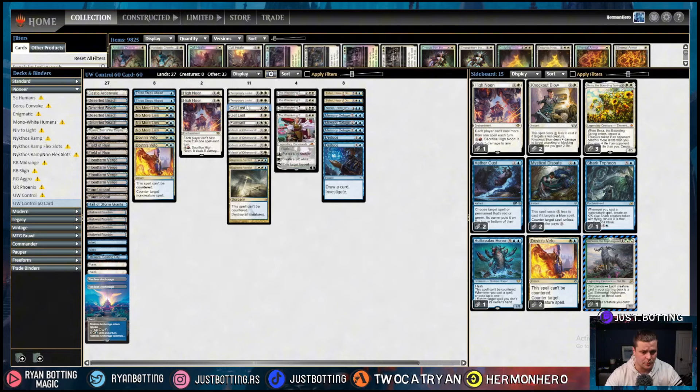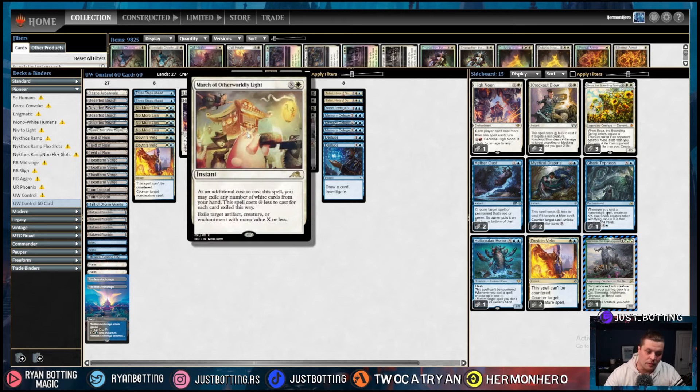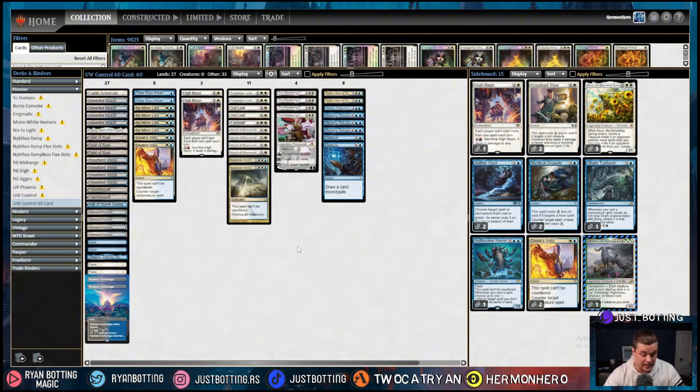We're playing a Farewell — just being able to reset the game with a one-of is pretty powerful, though six mana is quite a lot. Playing four March of Otherworldly Light: pay white and X to exile a target artifact, creature, or enchantment with mana value X or less, and we can exile any number of white cards from hand to reduce the cost by two for each. This is just the best removal spell in the deck by a lot. It allows us to kill man-lands or tokens for just one mana and answers enchantments as well. So powerful.